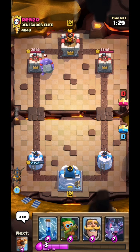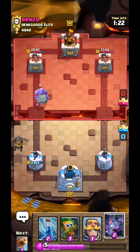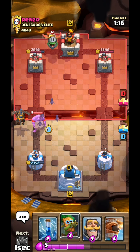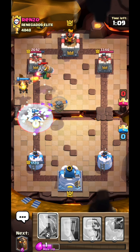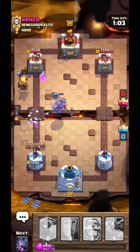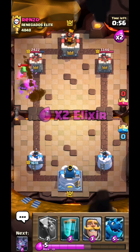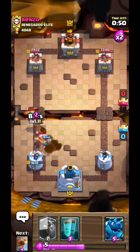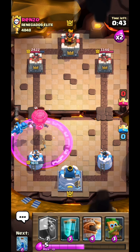I should seriously start with the Lava Hound — I'll tank the bowler. He had the bats last time so I'll use zap on it. I need to save the zap and hopefully it comes up soon enough. I was a little slow on the zap. I can handle it with the knight — not much of an issue. I'll put bats to kill the baby dragon and the electro dragon will help finish it off.